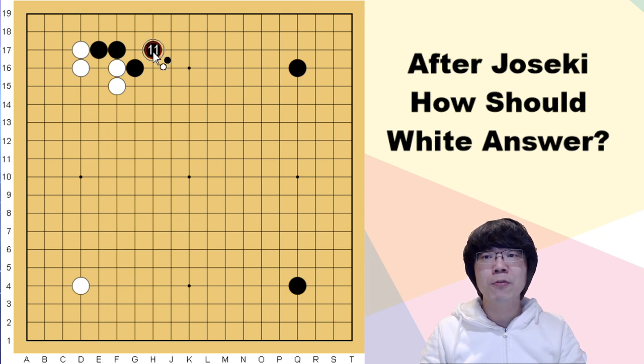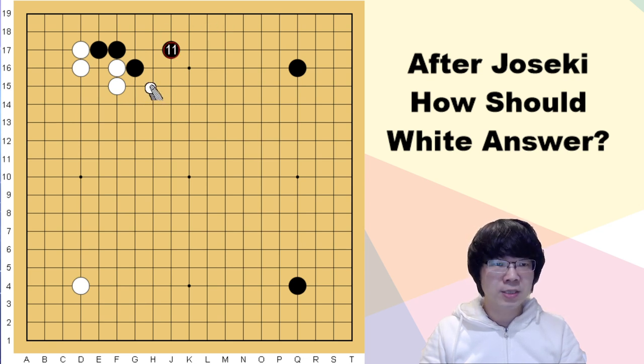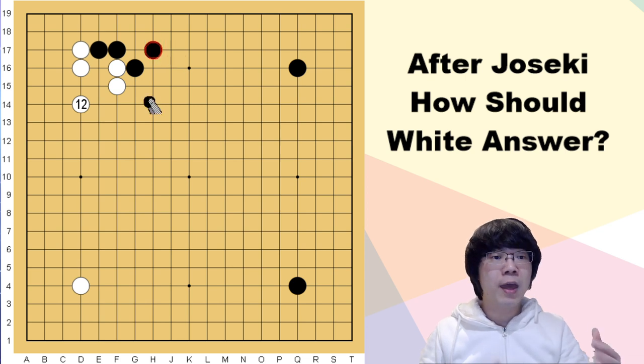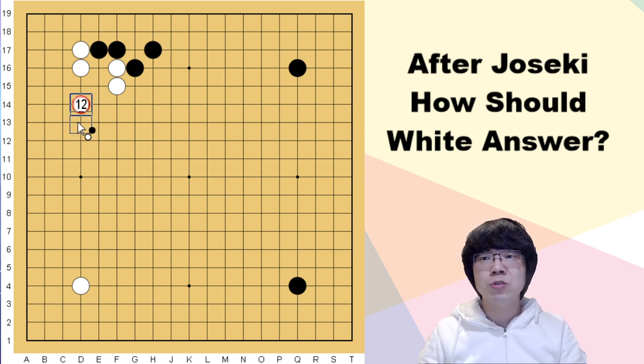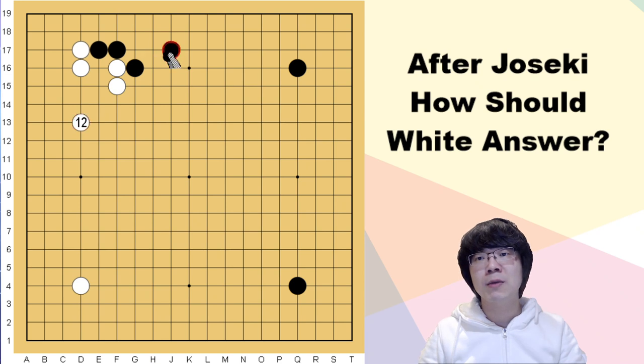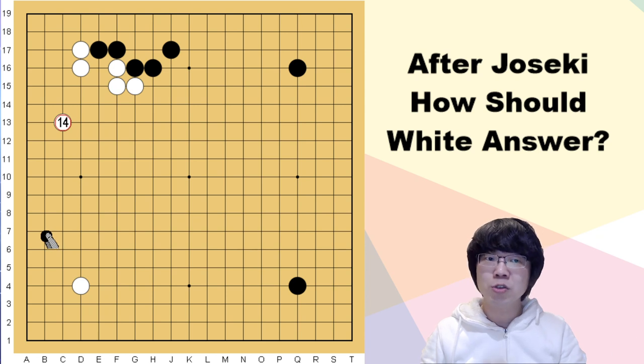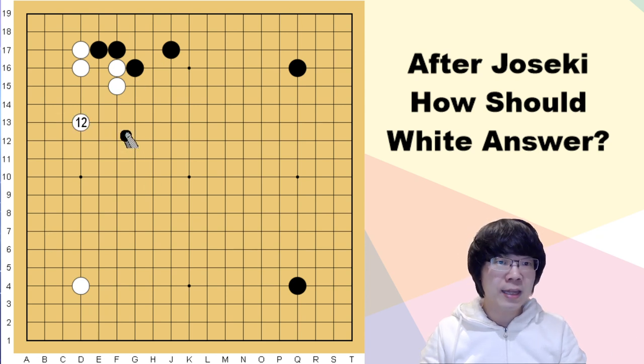The good part of tiger's mouth is its central power. The knight move offers a double balance — better for territory and center power is not bad either. White's basic answer is a one-space jump. If you follow the AI, you can play a two-space jump. Even when black plays the knight move, you can push one time to make it bigger. The one-space jump is the simple move.